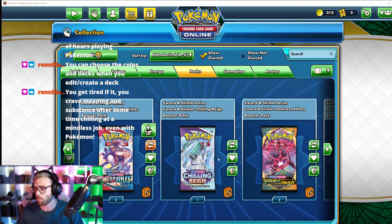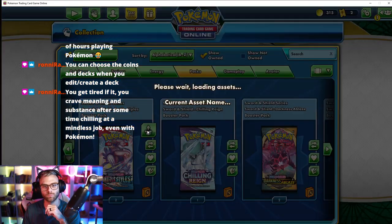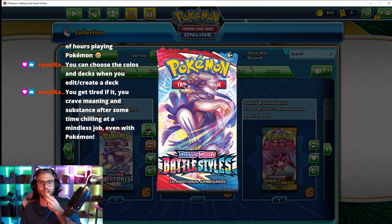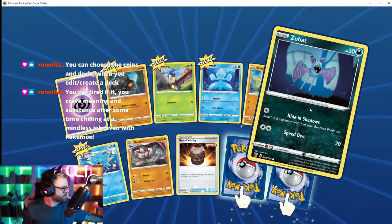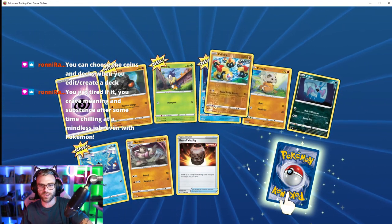Let's get straight into it, starting with this one. I love the little hand hair. Hey, I got the Zubat — literally the same one as the coaster I made. That's hilarious. Okay, let's see what we got.